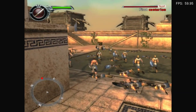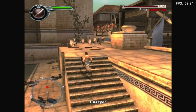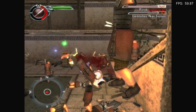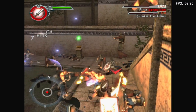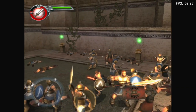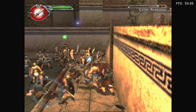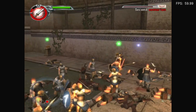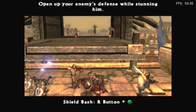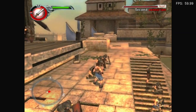Checking the controls: Y is jump, X does nothing. R is how you block. There are bows available — pressing B shoots out three arrows. Shield Bash is R and A. I can't quite remember all the inputs off the top of my head.